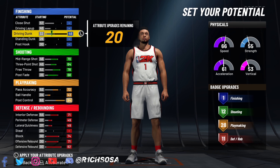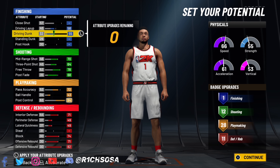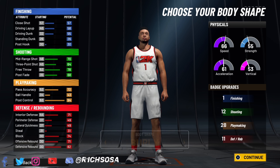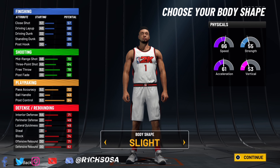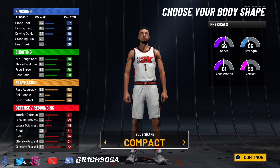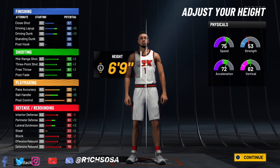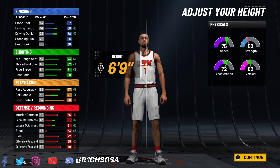For the shooting, max out the mid-range, three-pointer, and free throw, and put the post fade to a 68 — that's 12 badges for the shooting side. For pass accuracy, put this to 72, max out the ball handle, and put post control to 94. If you end up getting 29 or 30 badges for the playmaking side the build name is going to change to a playmaking five. For defense: interior 71, perimeter defense 49, lateral quickness the same, skip the steal for now, max out the block, offensive rebound 71, and defensive rebound 82 — that's 11 defensive badges.